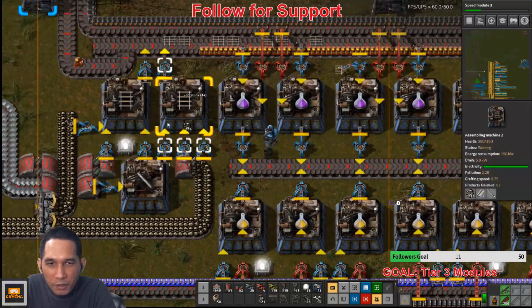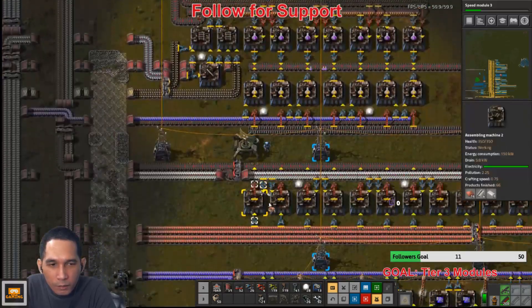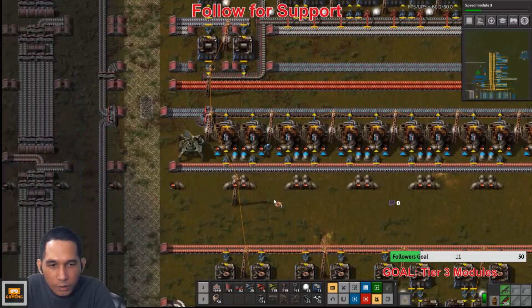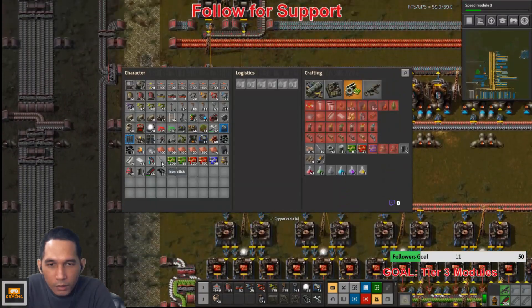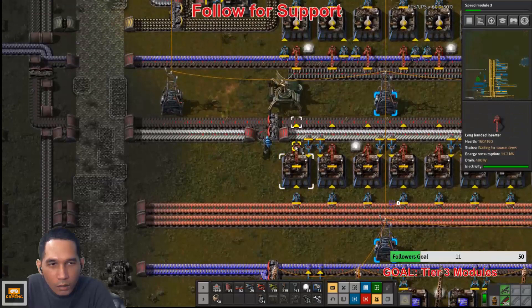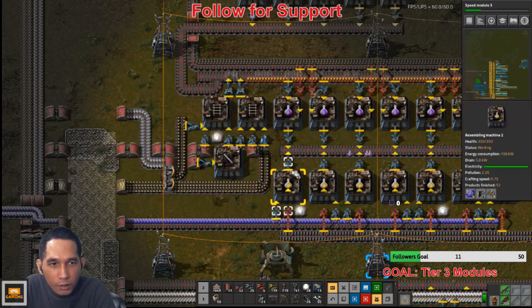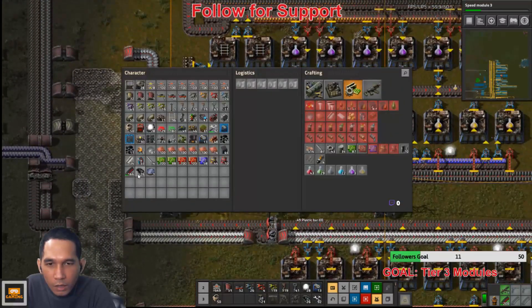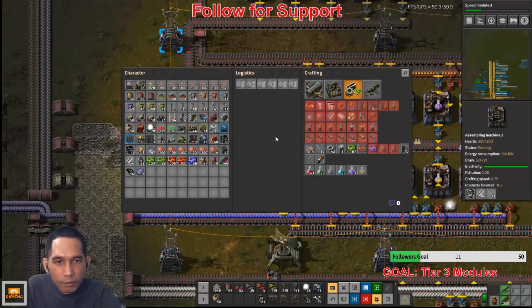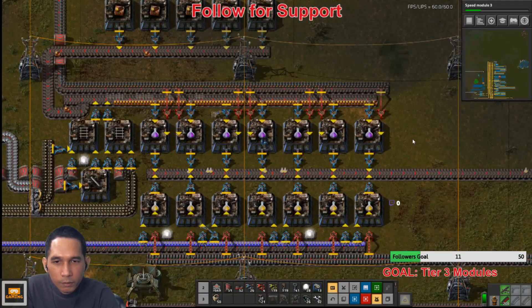I can place you somewhere — somewhere here. Sticks. I can just place this as well. Where are you? Here. And plastic. Here — there. What else? Sticks there. It should be enough — should be.